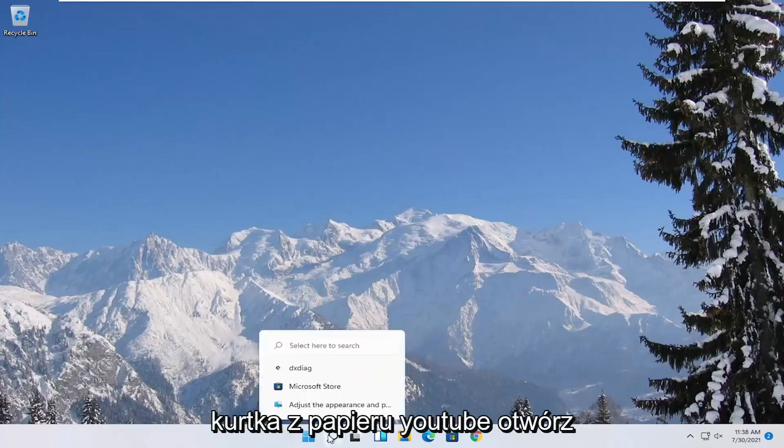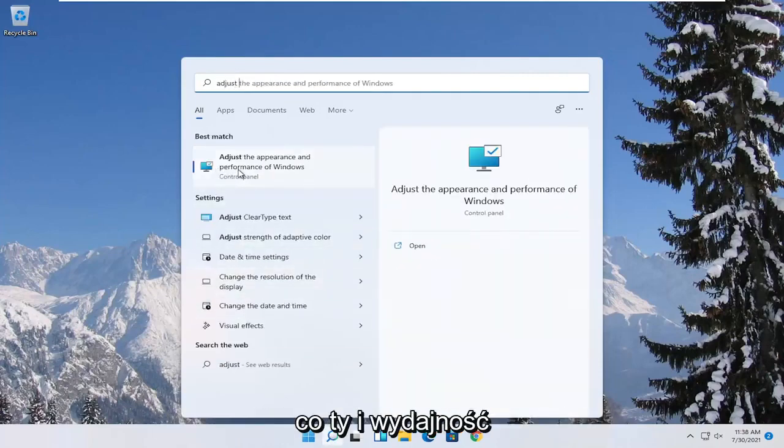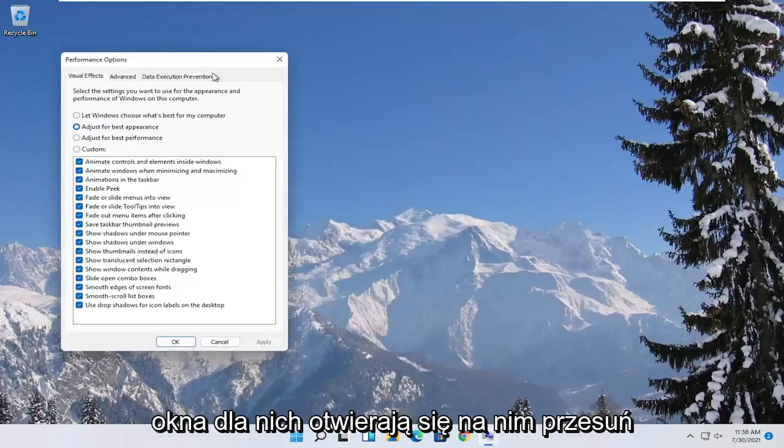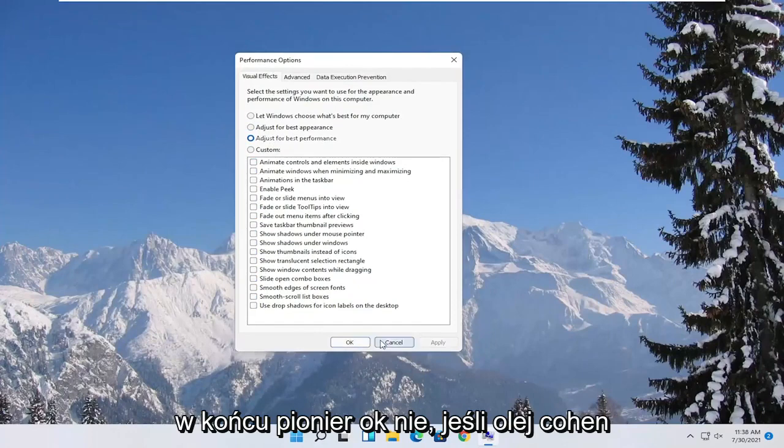Something else you can try here would be to open up the Start menu search and type in "adjust". The best match should come back with "Adjust the appearance and performance of Windows". Go ahead and open that up, then select where it says "Adjust for best performance" and select Apply and OK.